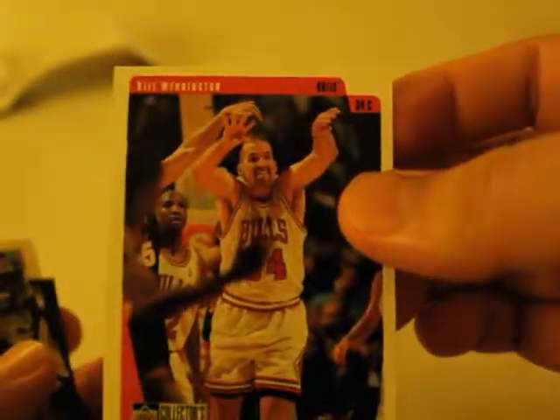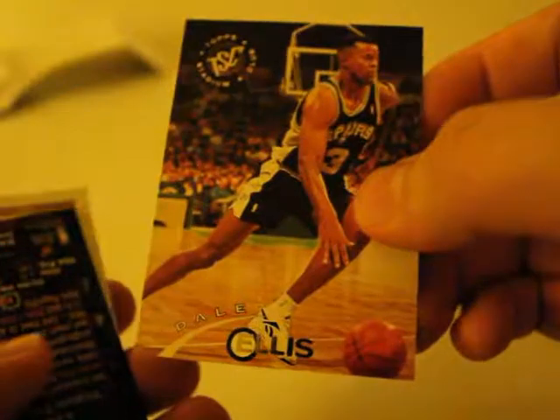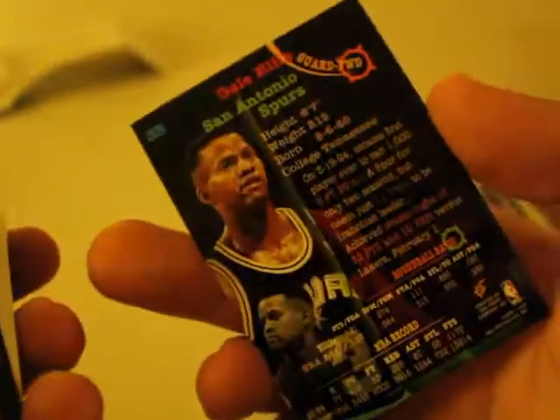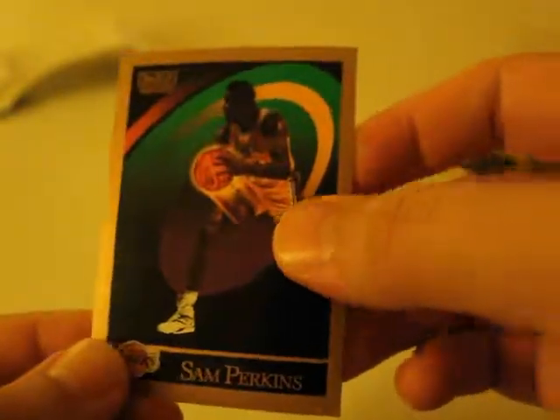Eddie Johnson. Who is this? Bill Wennington — what the hell is he doing? And then we have Dale Ellis. Bimbo — his name is Bimbo. Bimbo Coles. Bill Wennington again. Sam Perkins.